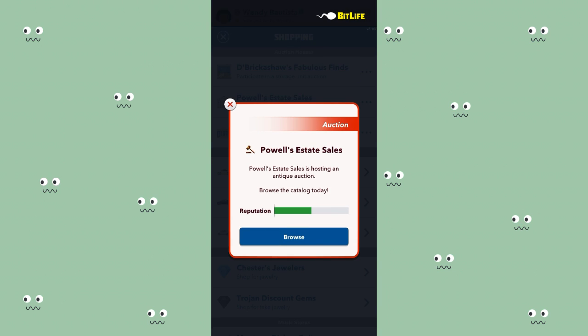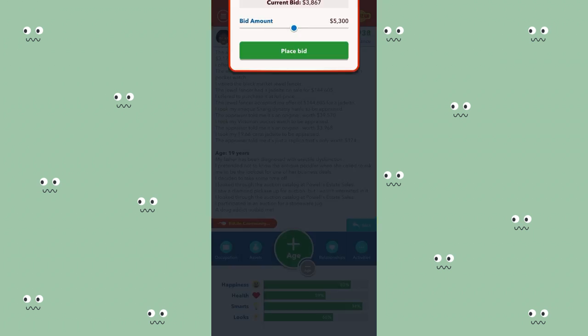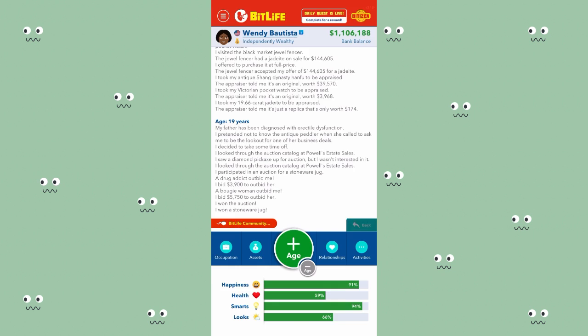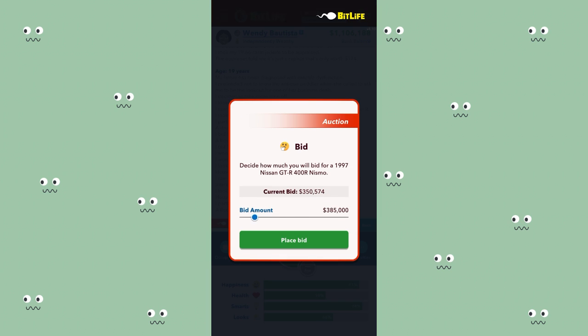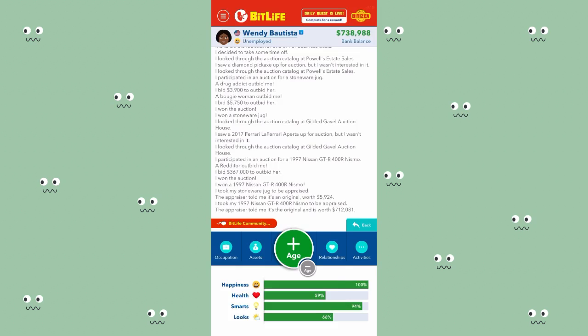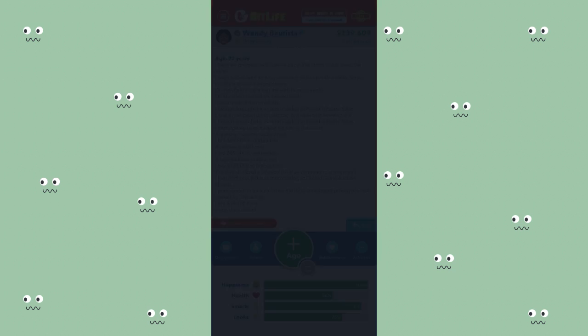I like sticking with auction houses because they sell original, authentic items. There's a diamond pickaxe I can't afford, so I'll pass. I'm going to participate in this stoneware jug auction because I need the experience. I won it for 5,000. There's also a Ferrari I can't afford. I bid on a 1997 item for 367 and won that too. After appraising, I got it for 367 and it is worth 712.